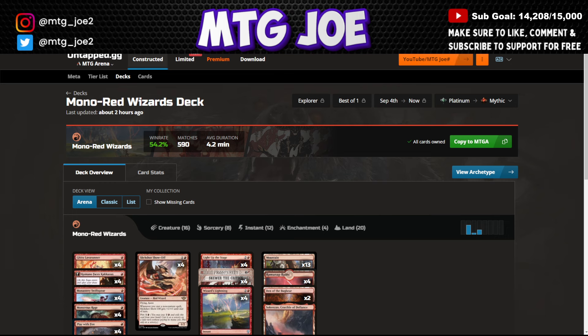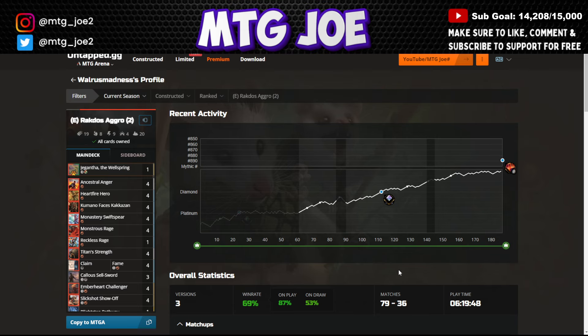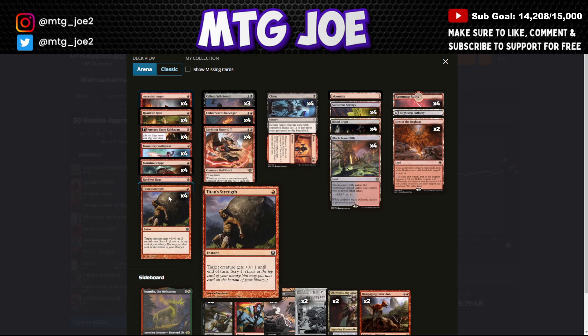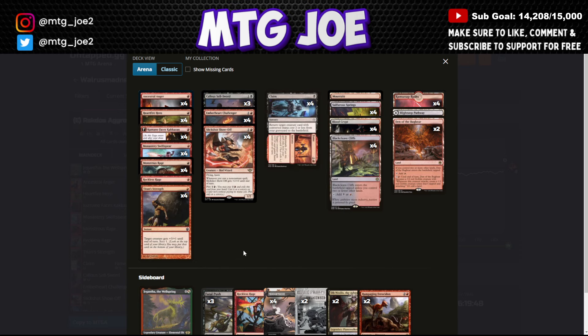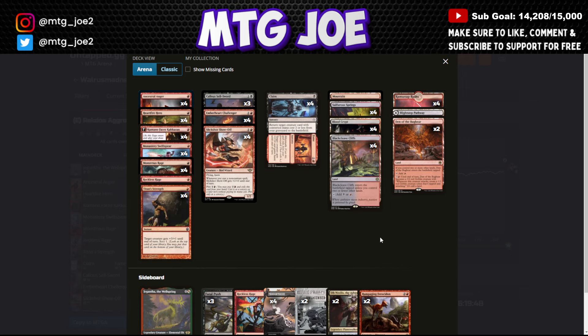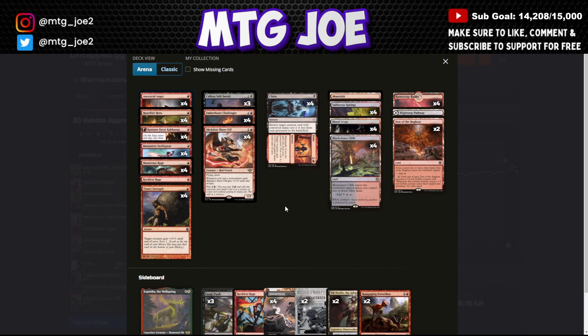The deck that's been really picking up popularity instead is the Rakdos Fling Aggro deck. This one is from Walrus Madness, who went 79-36 with it. The core is similar to the standard version, but you have Titan Strength for a big damage boost, Monstrous Rage, Ancestral Anger that gives a bonus attack and trample, and Heartfire Hero with the fling package. Embereth Challenger, Slick Shots, one Reckless Rage as removal, and Claim to Fame to reanimate small creatures and haste them out. This deck has been very popular online.